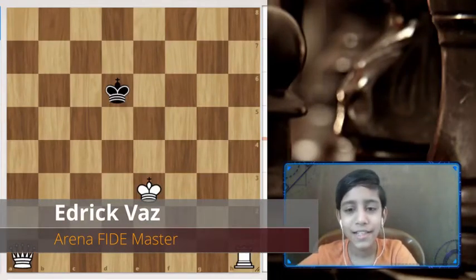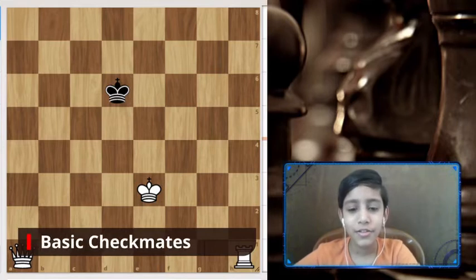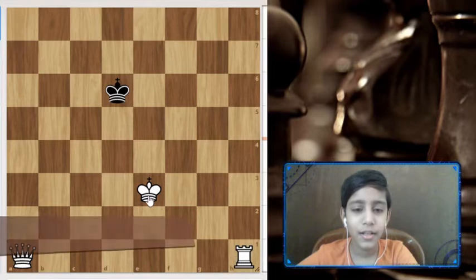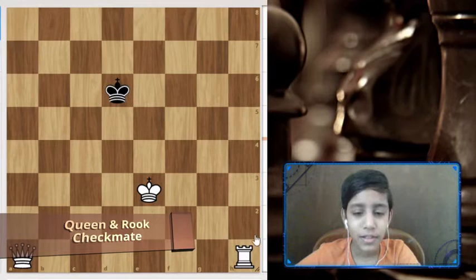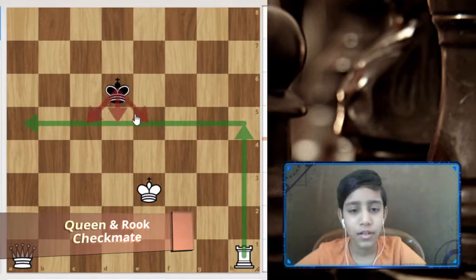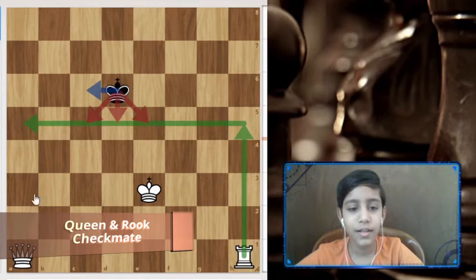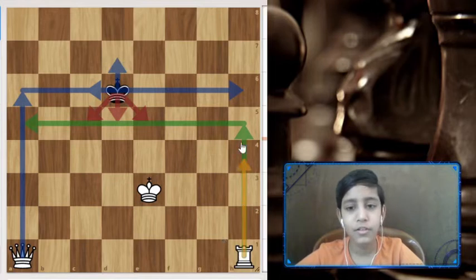Hello everyone and welcome to my channel. Today we are going to learn basic checkmates. To start off, we have a position with a queen, rook, and king against black's king. The basic idea is that we need to block each rank where the king can escape, and then after the king moves, we give check and block the ranks the king goes to.